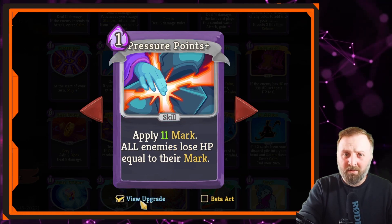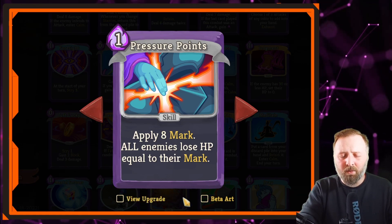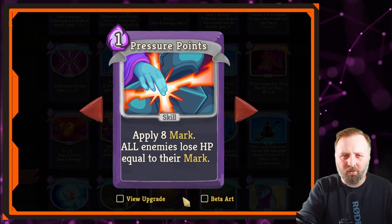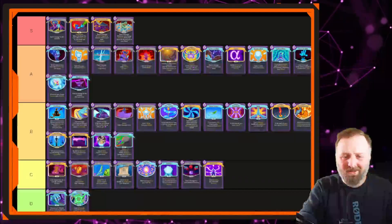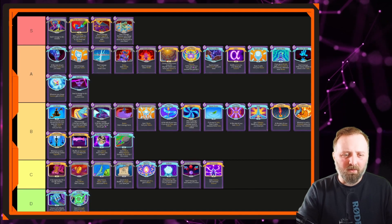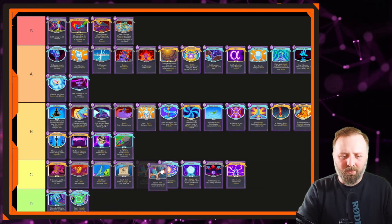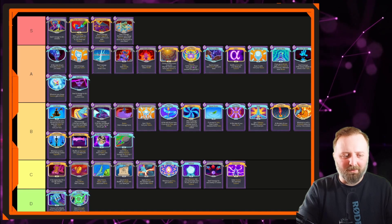Pressure Points — the meme card of the deck, the Claw equivalent. All enemies lose hit points equal to their mark. If there were more mark cards in the deck it might have a chance of being powerful, but it's the only one. Even with a five-card deck drawing it every turn, it's still not good. It's one of the worst ways to scale damage. I wouldn't pick it up in Act 1 or Act 2. Maybe Act 1 if I was desperate for damage. It's C tier — I wouldn't disrespect it enough for D tier, but it's not good.